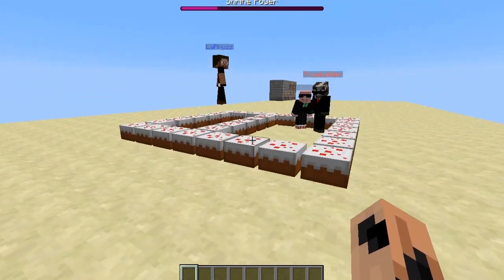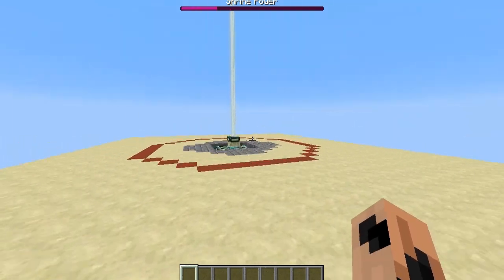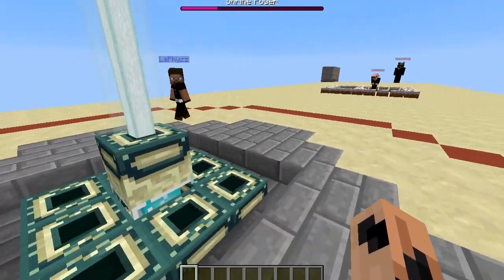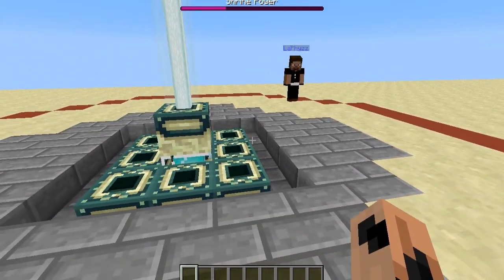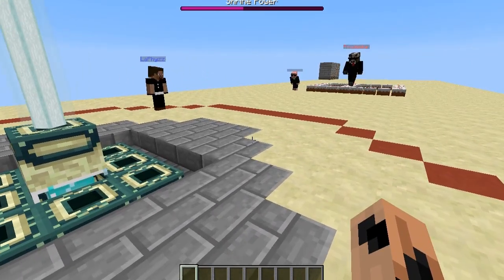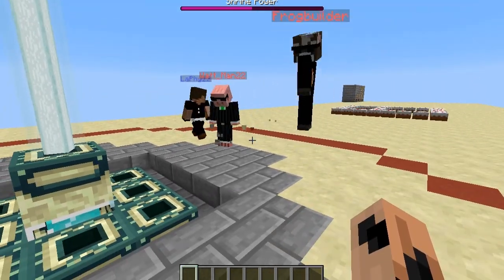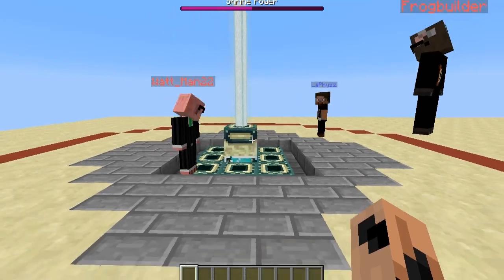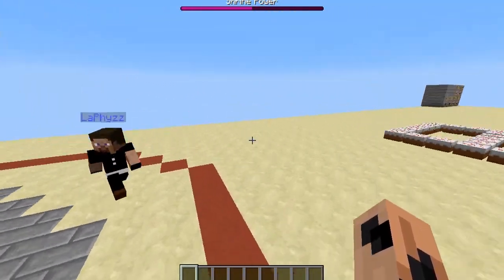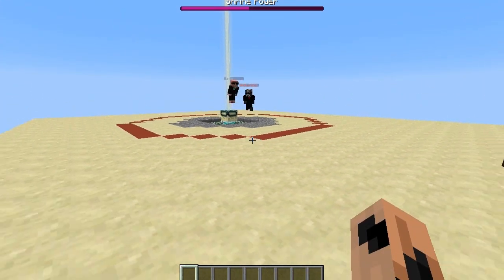As you can see, the shrine power has already taken a beating by some monsters being in there. If LeFizz joins me in the red zone, while we're in this red zone it will start to heal. There's no parking in the red zone. And now if the monsters join us in the red zone, it doesn't heal or hurt. Then if we leave and the monsters stay in, the shrine power starts to drop again.